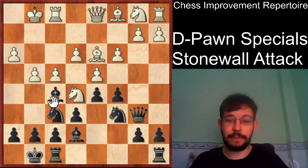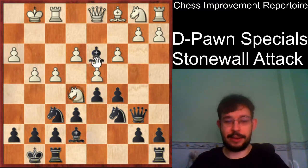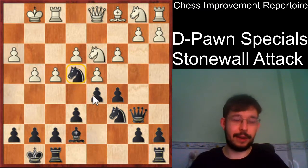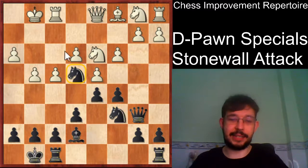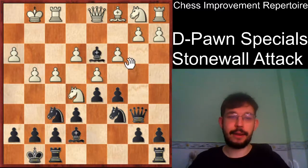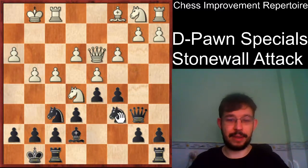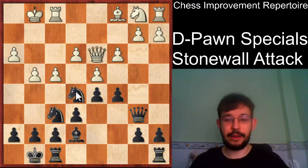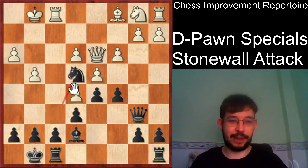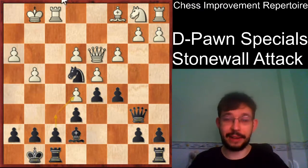If white does play the move g4, you can simply take. If white plays knight d3, you go knight e4 and completely dominate the center and the central light squares. From there your plan can be b5, b4 to open up the queen side. While queen d3 can be met with knight e5, and you know you can follow up with fe5 and knight e4, or even knight d7. Pretty much everything is winning at this point for black, because white has no proper queen side development.